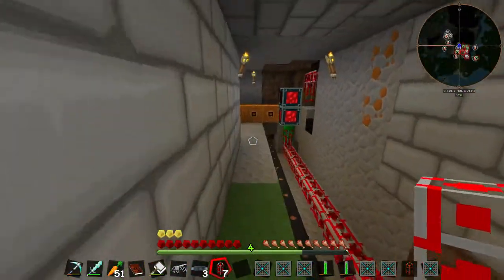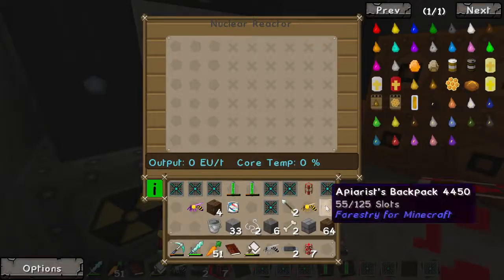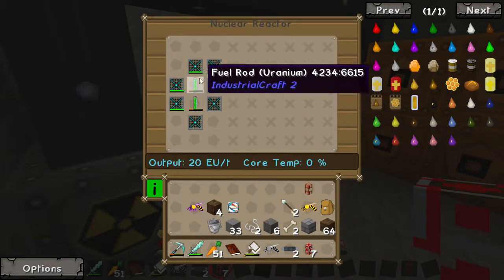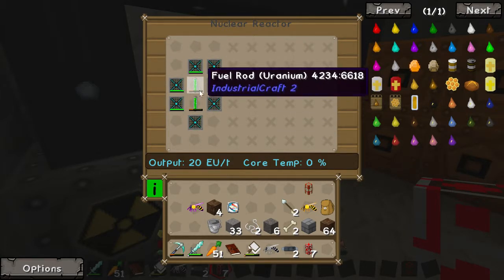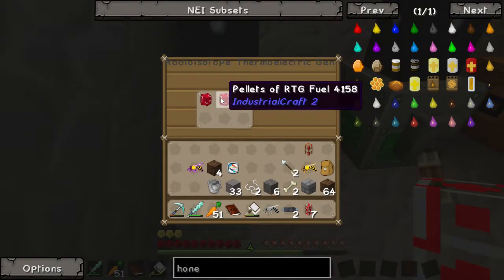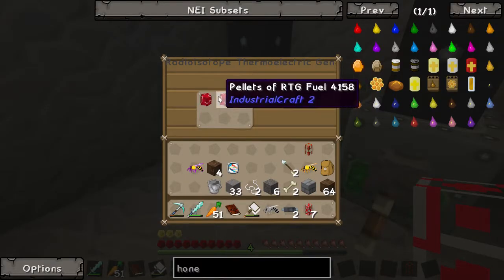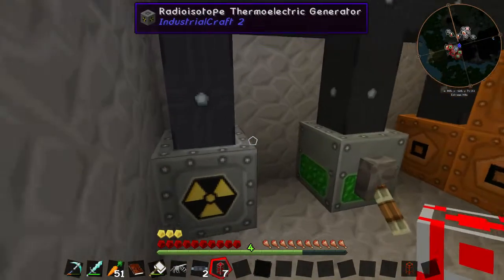Which leads me on to another thing we're going to be doing today. So I thought I'd set up a nuclear reactor. We put our EU cable in, everything should be pretty much done, we put two fuel rods in there and surround them with advanced heat vents. That should hopefully make quite a lot of power and hopefully won't explode. It looks like it's stable. So after that we'll be able to make RTG fuel. It's making 20 RF plus - making 4 RF.